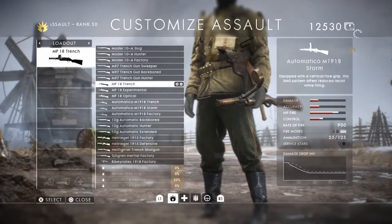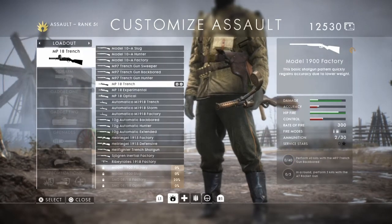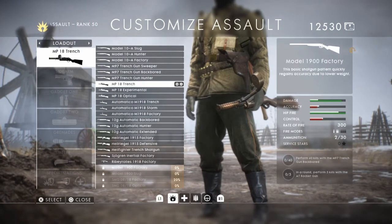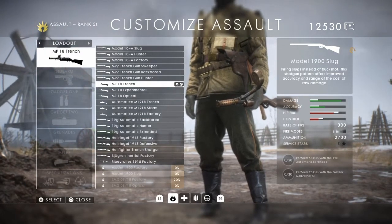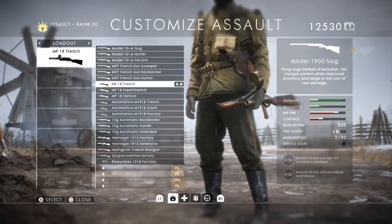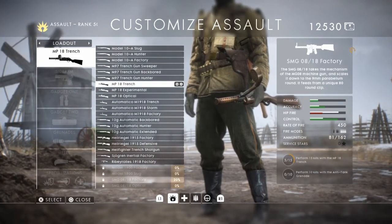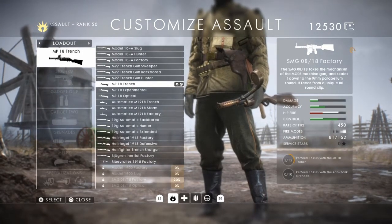For shotgun lovers we have the new shotguns. For the M97 Trench Gun Backboard you need 40 kills with the M97 Trench Gun and five kills with the AT Rocket Gun in a round. For the Slug variant you have to get 50 kills with the 12 Gauge Automatic Extended and 20 kills with the Gasser M1870 Pistol — which is actually a revolver. For the SMG 08/18 Factory you need 15 kills with the MP18 Trench and 10 kills with Anti-Tank Grenades.